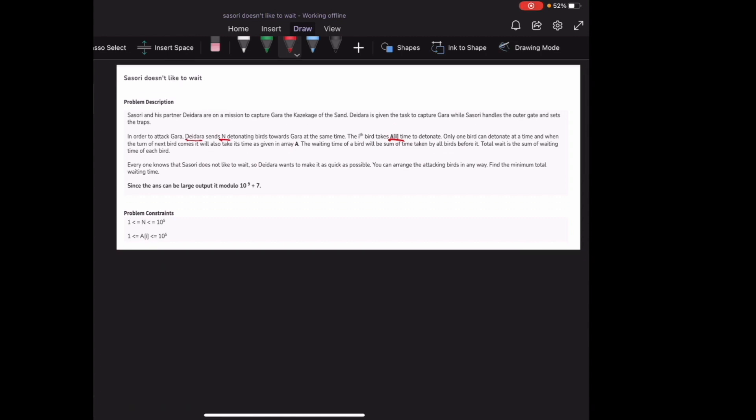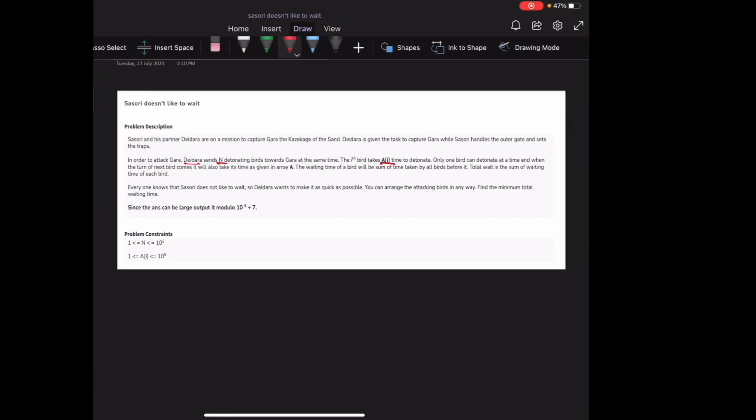Everyone knows that Sasri doesn't like to wait, so Deedra wants to make this process as quick as possible. You can arrange the attacking birds in any order — find the minimum total waiting time. The constraint on N, the total number of birds, is up to 10^5, and the constraint on A[i], the detonating time of each bird, is up to 10^5.